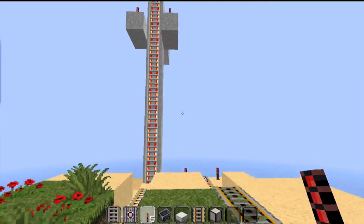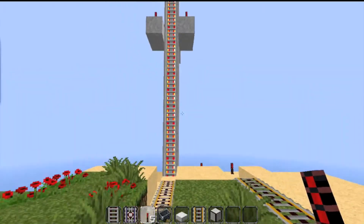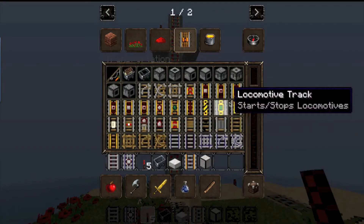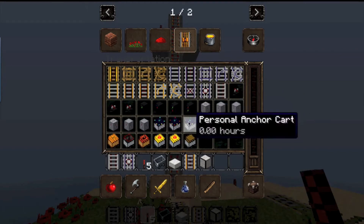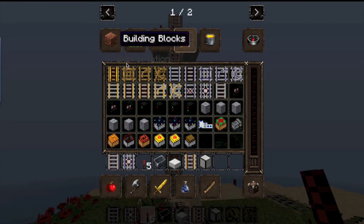Hey, what's going on guys, this is Spence. On this video I'm going to show you guys this awesome vertical rails mod and the launcher track. This vertical rails mod is what I'm mainly focusing on and it's all part of the Railcraft mod for Minecraft. There are 20 plus different tracks and all these cool little minecarts, controller boxes, and receiver boxes — I don't know what all those do — and different kinds of minecarts.